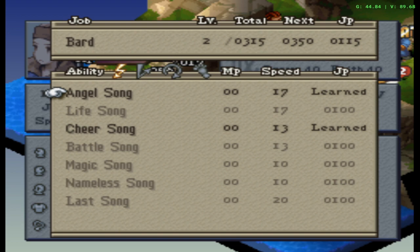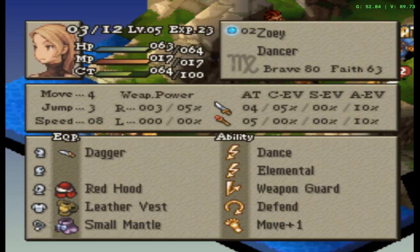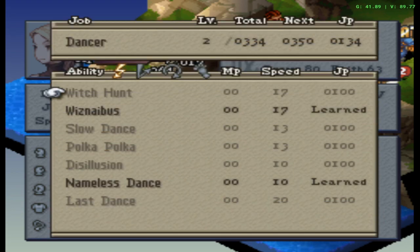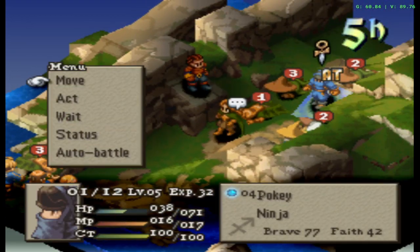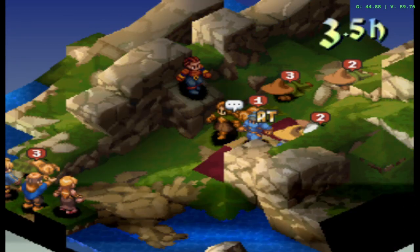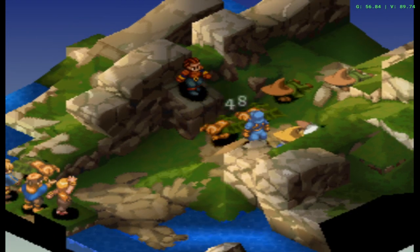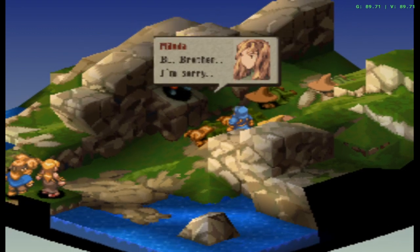That'll probably be Life Song or something. Zoe can probably learn either Witch Hunt or Slow Dance — one of the two. I think we can just go ahead and end this fight. 56 damage unless I miss — oh never mind, critical hit! Yeah.